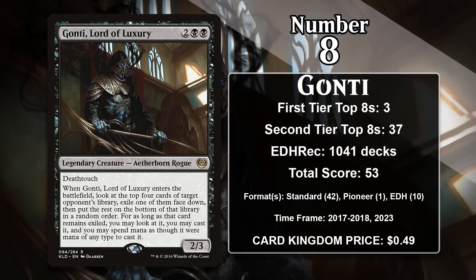At number 8, it is Gonti, Lord of Luxury. When this 4-mana 2/3 with Deathtouch enters the battlefield, you look at the top 4 cards of your opponent's library and exile one of them face down. You can cast that card for as long as it remains exiled, and can spend mana as though it were mana of any color. Importantly, this effect continues even if Gonti dies, and because Gonti himself has Deathtouch, it's pretty difficult for your opponent to ever do better than getting two-for-one'd. Almost all of Gonti's points came in Standard, where he saw heavy play in mid-range and control decks. He's also a reasonably popular mono-black Commander, appearing in more than 1,000 decks on EDHREC — these decks usually focus on finding ways to blink Gonti to keep stealing cards from opponents.